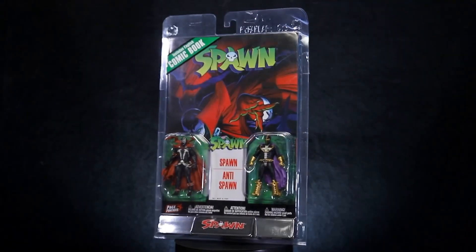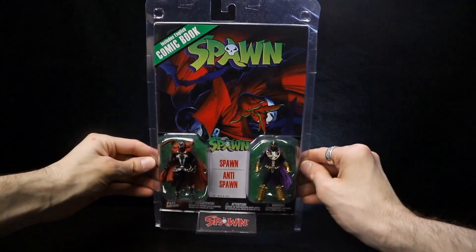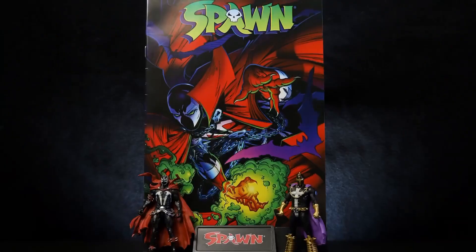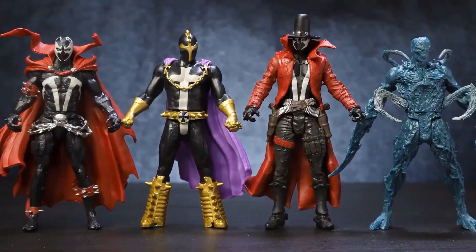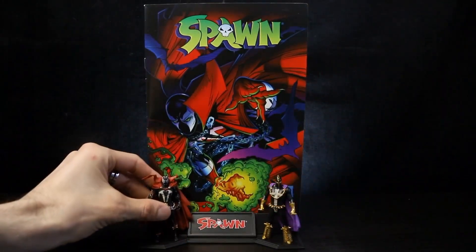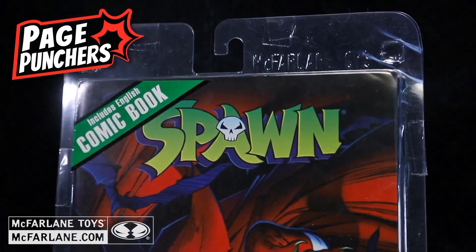We're checking out the McFarlane Toys Spawn vs. Anti-Spawn and Gunslinger vs. Auger 2-packs from Page Punchers. These figures come in a Page Punchers blister pack with an English-only reprint of the comic from which the figures originate. Page Punchers are packed with two 3-inch pocket-sized heroes or villains based on Spawn's universe. Each figure is highly detailed and features 6 points of articulation. Each Page Punchers 2-pack includes a display stand to showcase both the comic book and figures. Visit McFarlane.com to collect all of your favorite McFarlane Toys Page Punchers.